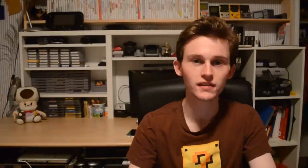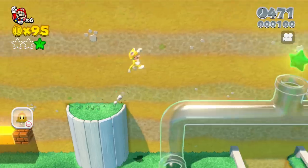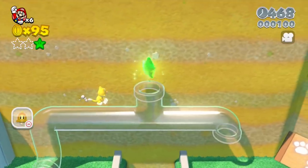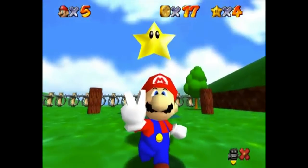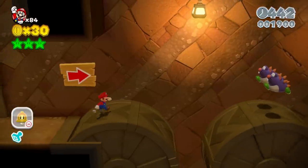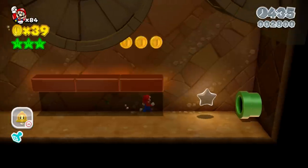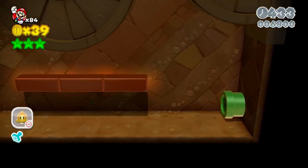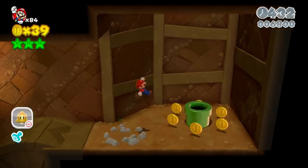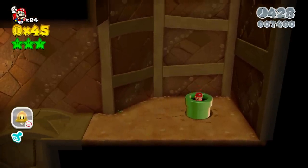One of the most interesting changes — and the one I think is most reflective of Super Mario 3D World's style — is that the Star Coins traditionally found in New Super Mario Bros. and even Super Mario 3D Land have been changed into Green Stars, designed much like Power Stars from the 3D Mario games of old. Because Nintendo has designed these hidden collectibles after Power Stars, we get a much greater sense that 3D World is a true balance between side-scrolling and 3D platforming, rather than either's subtle triumph over the other.